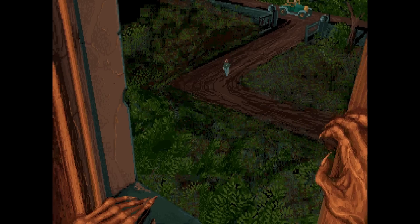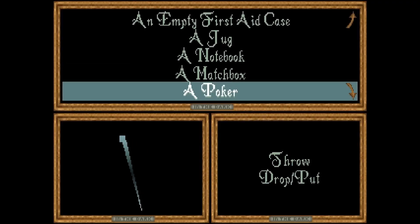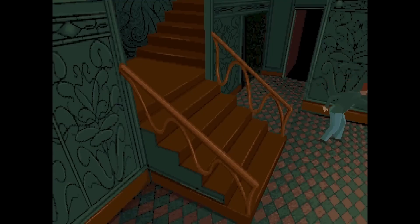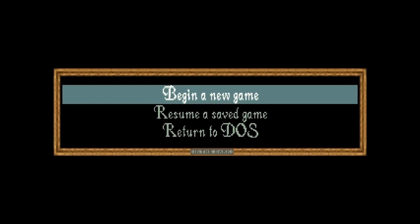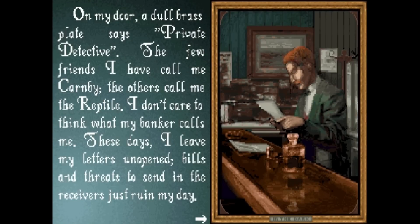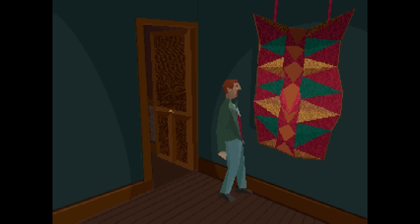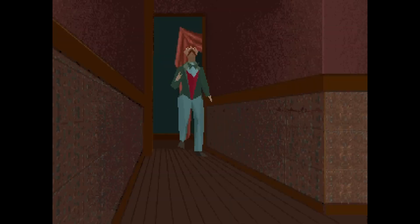The first version of the series is set in the 1920s and revolves around Edward Carnby and Emily Hartwood. Edward has a mission to visit the late Jeremy Hartwood's mansion and examine his piano, while Emily believes her father hid his suicide letter there. While the game's overall storytelling was standard, what made it unique was the ability to experience it as two characters. Other features include challenging puzzles, limited ammunition and health items, and a good variety of monsters. The game created a heavy atmosphere and mysterious feeling, with attractive methods to scare the player.